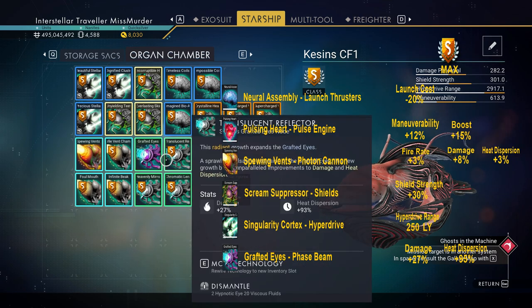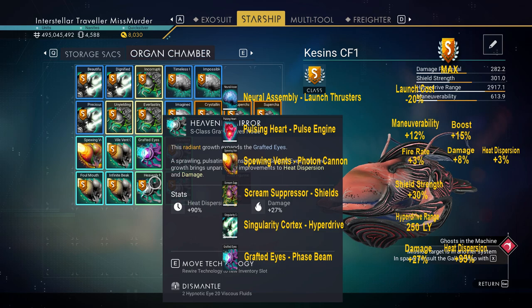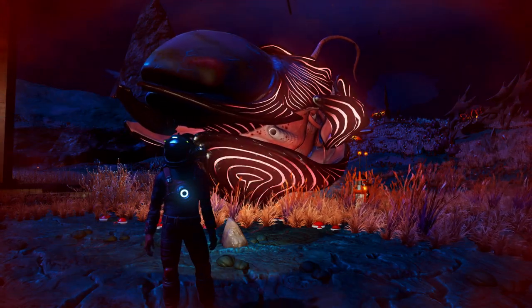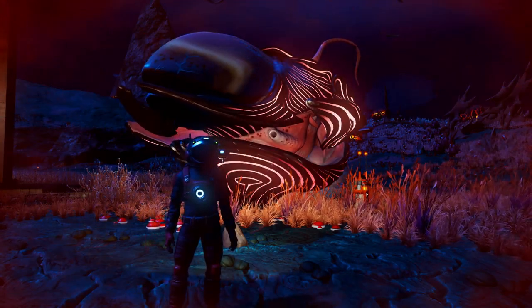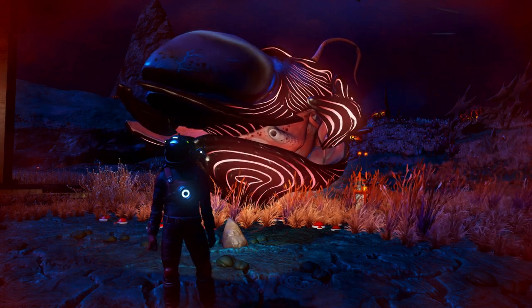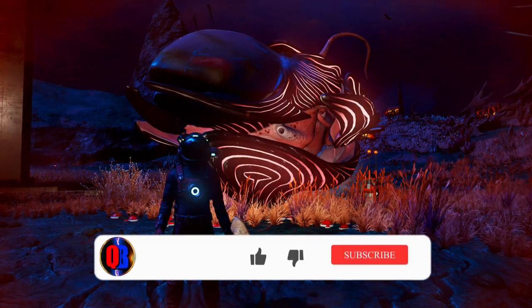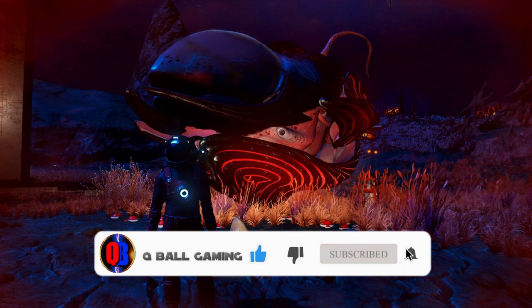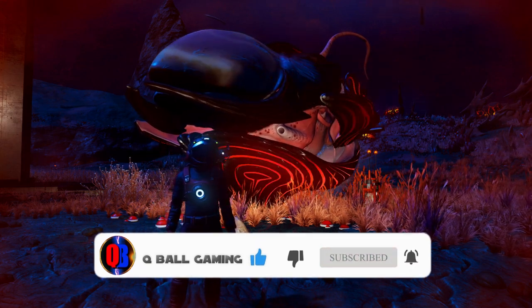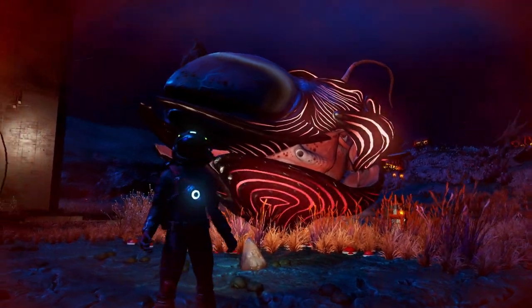I've prepared a chart with all the maxed-out stats for you to reference if you want to take your living ship to the max. This is my final layout — a truly beastly living ship. I hope you found this helpful. If you did, hit that like button and subscribe for more. See you in the next one!